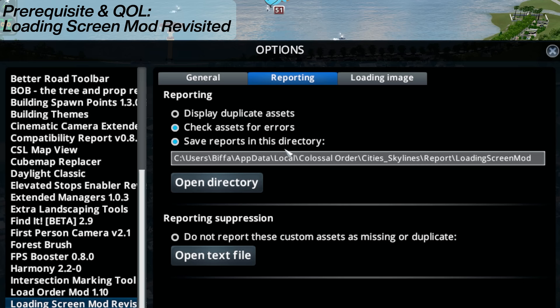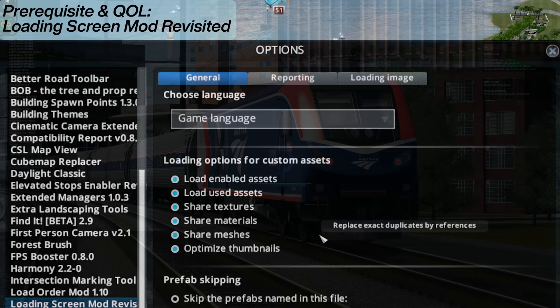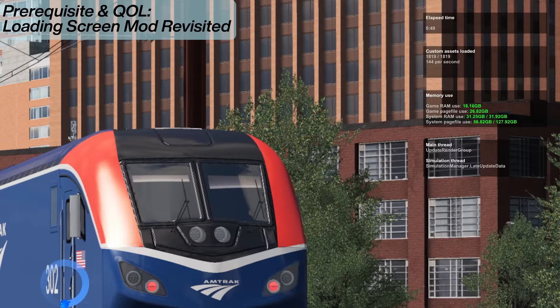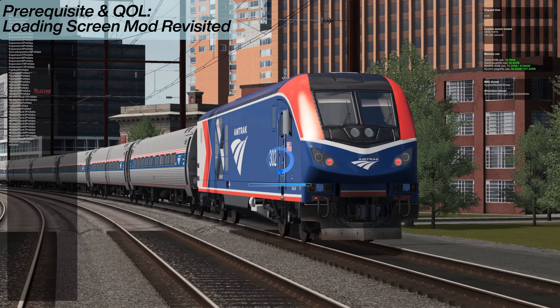There's also the Loading Screen Mod Revisited, which gives you excellent reporting tools. If you open the directory once you've loaded a saved game, you'll have lots of HTML files showing whether you have any missing assets from that city, with links to click and resubscribe. When the game loads it gives some extra options too. You can see extra information on the right-hand side. The mod really helps the game load much better - my system memory is up to 97% but this mod helps with that.